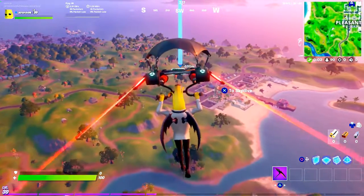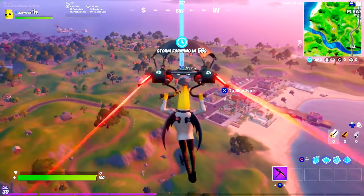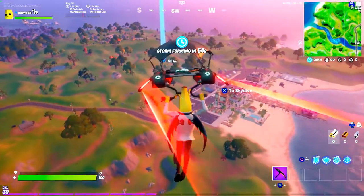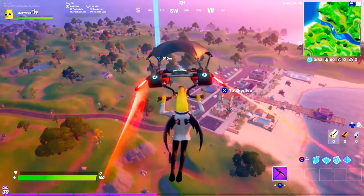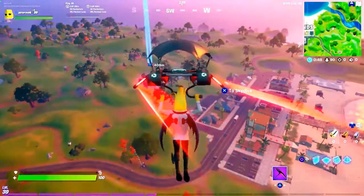Once I get closer you should be able to see the chopper. It's a little weird looking — the helicopter. It's in between these two places and there should be like a house right in front of it too.